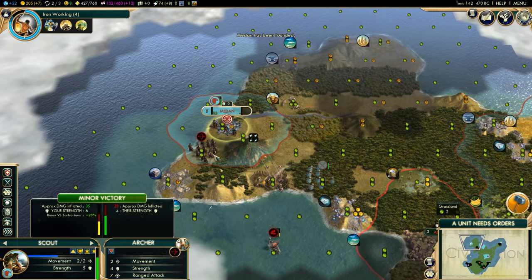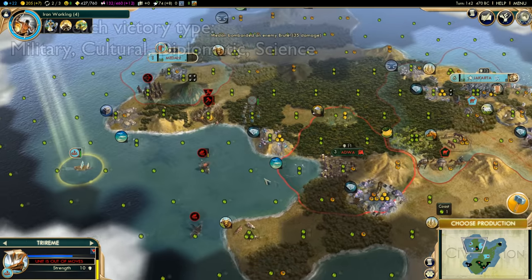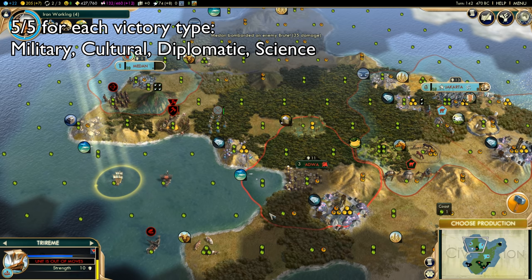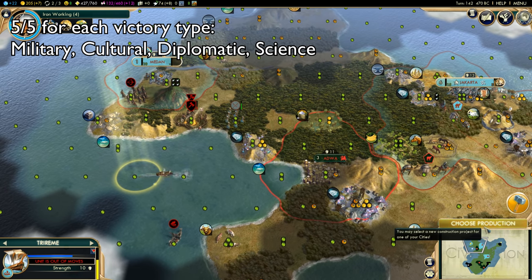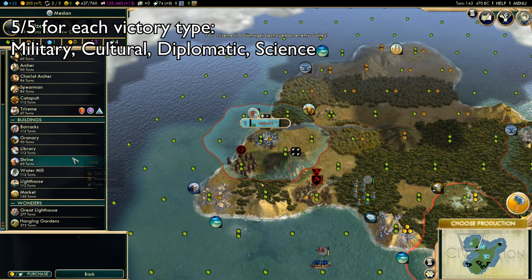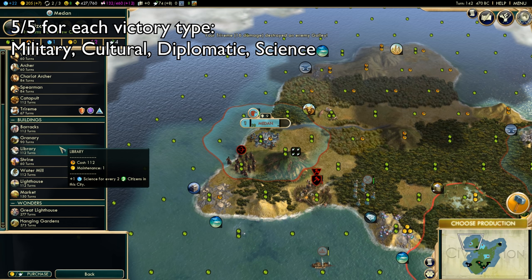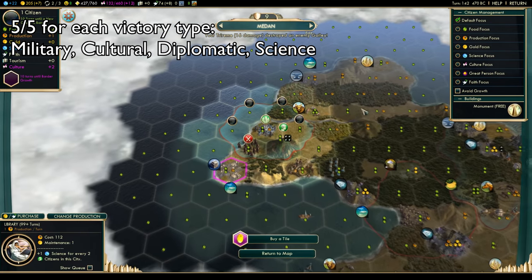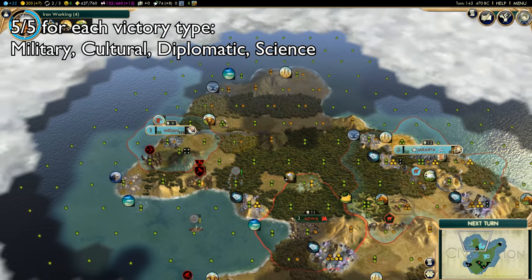Civs will be ranked according to how many points they can get in different categories I have laid out. There are 5 out of 5 points for each of the victory types: 5 out of 5 for military, 5 out of 5 for science, 5 out of 5 for diplomacy, and 5 out of 5 for culture. This may be controversial, because not all victory types are created equal, and it is not necessarily just as easy to achieve science as it is culture, for example.